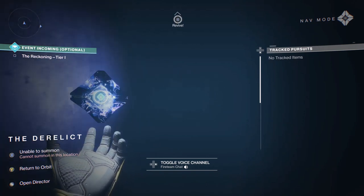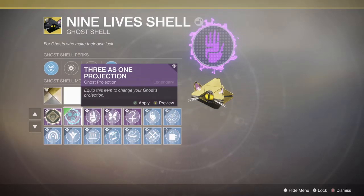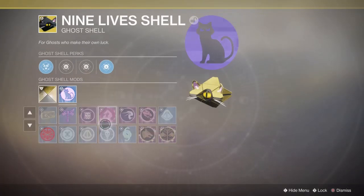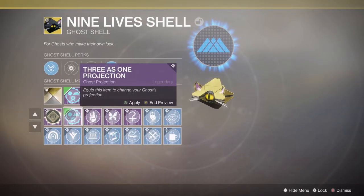Some ghosts actually emit light. Other than flashlight mode, you can see some ghosts light up dark areas. Some legendary ghost projections change color based on your equipped subclass — so if you're on a solar subclass they will glow orange, blue for arc, and purple for void, adding another level of customization for your guardian.